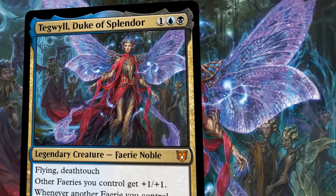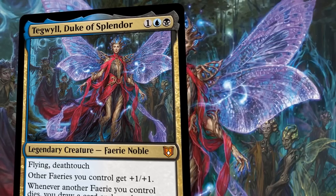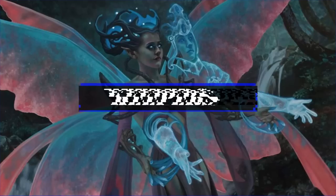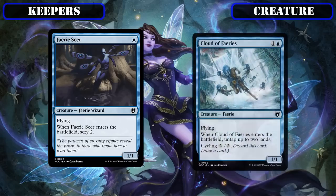Now that we have a better understanding of the commander and playstyle, let's take a look at the cards we'll be keeping from the base build. Starting off with the creatures that made the cut from the core build, it should come as no surprise that we'll be hanging on to the majority of the creature base, as the base build has some superb tribe members built into it already. As such, we'll be holding on to the low-cost fairies, Faerie Seer and Cloud of Fairies.